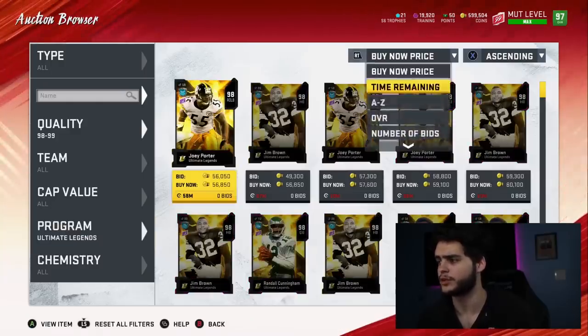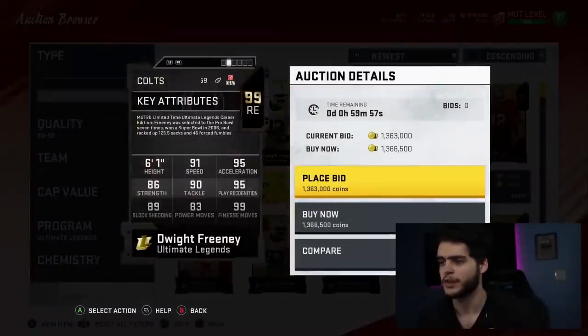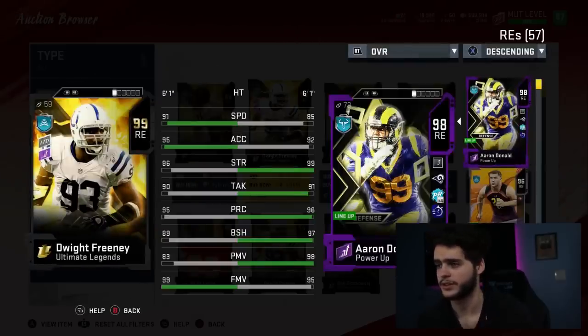Let's go check out the new Ultimate Legends so we can see the stats. We have Dwight Freeney up on the block — LTD for the day. 91 Speed, 95 Accel, 86 Strength, 90 Tackle, 95 Play Rec, 89 Block Shed, 83 Power Move, and 99 Finesse Move. This card kind of sucks — not gonna lie. Thought it'd be a lot better for a 99 LTD.